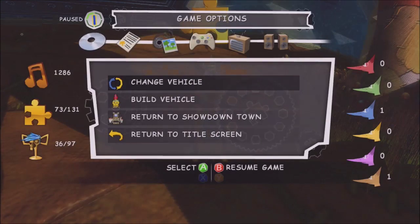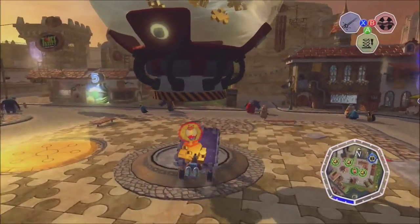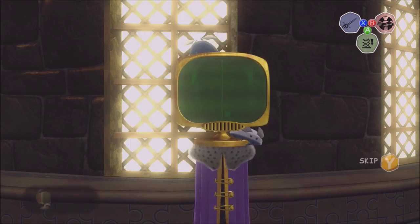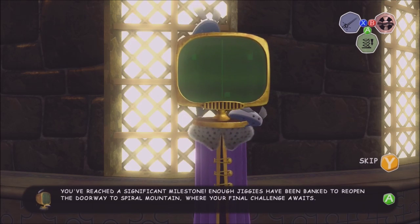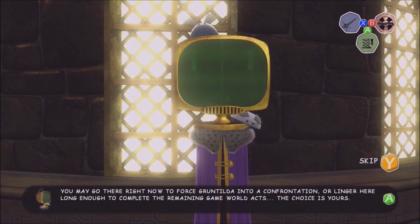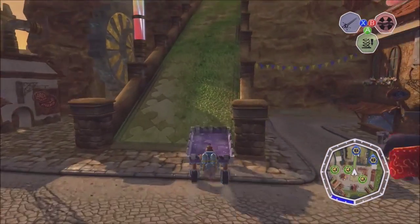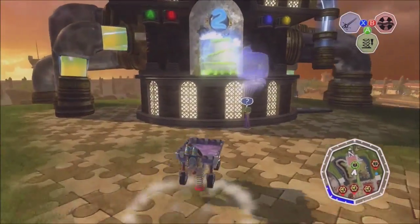I don't know if we've got enough to get a Trophy Thomas one, but I think we have, actually. I've been bad at this whole let's play, but it's been ridiculous. Alright! Spiral Mountain is back. You've reached a significant milestone. Enough Jiggies have been banked to reopen the doorway to Spiral Mountain, where your final challenge awaits. You may go there right now to force Gruntilda into a confrontation, or linger here long enough to complete the remaining game worlds. The way he says it, it sounds like the point of no return — but that's not actually the case at all, because you can actually go back.